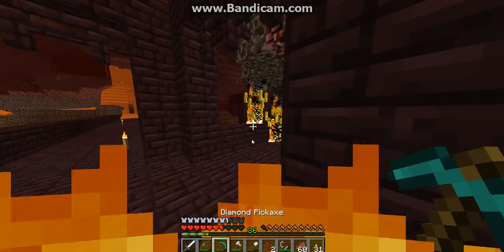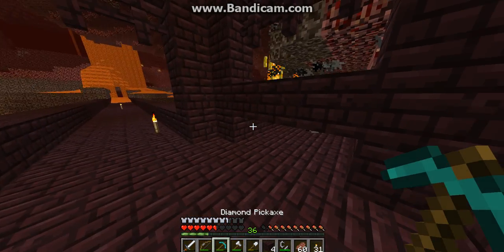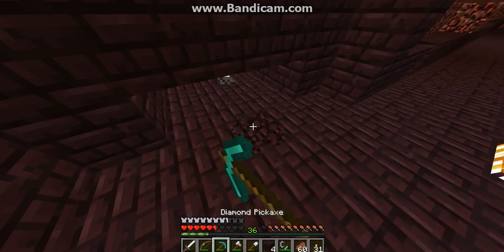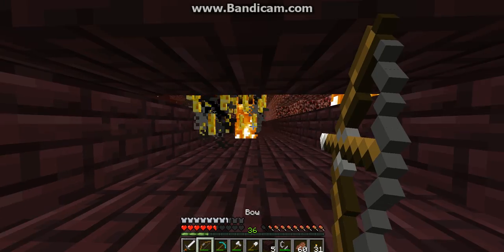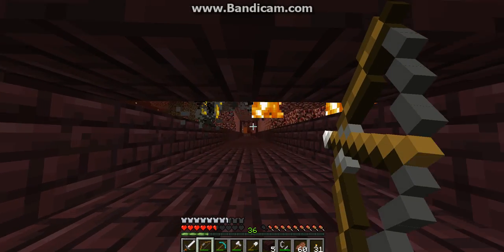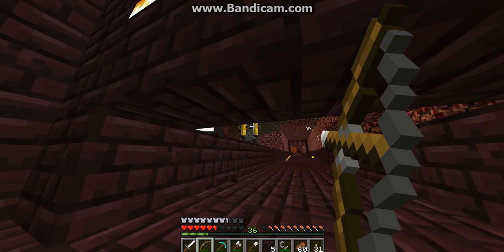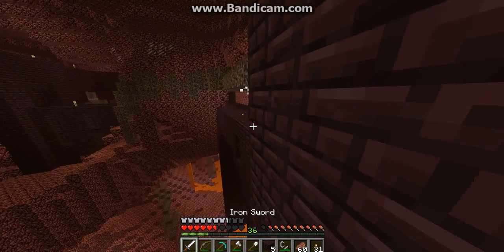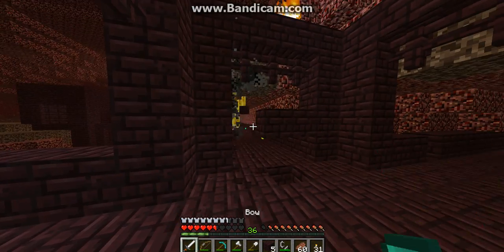Let's see if we can... these guys have good aim. They shoot through things as well, so gotta be careful. Let's shoot him now. That one dropped the blaze rod — nice. Don't fall into the lava. There's the other one. Looks like we got two blaze rods. Let's kill this last one.